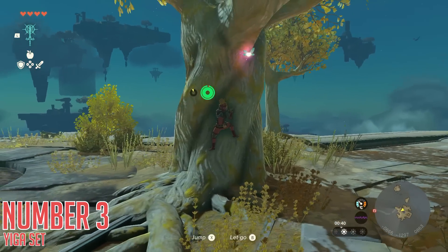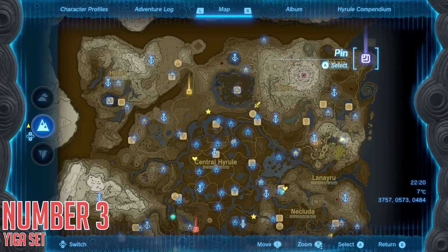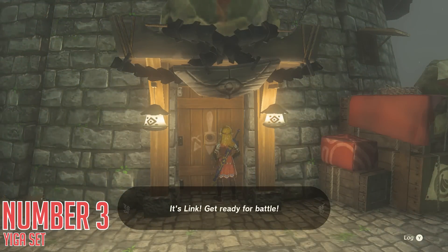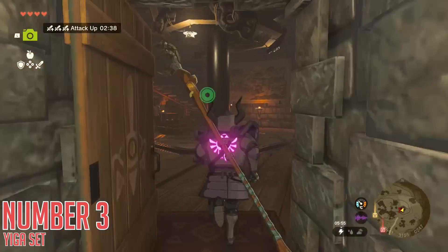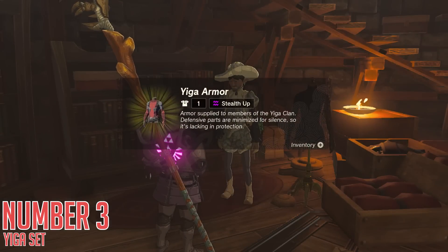This armor set is split into three separate locations. The first is in the Akala Ancient Tech Lab, all the way on the northeastern side of the map. Head here, knock on the door, and a couple of Yiga clan members will spawn to fight you outside. Defeat them, open the door, and talk to the NPC inside, who will give you the Yiga armor piece.